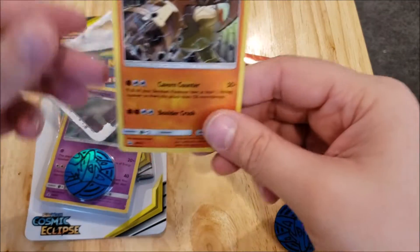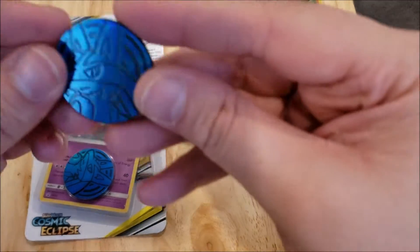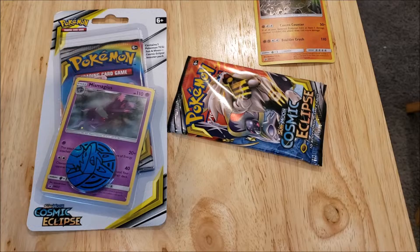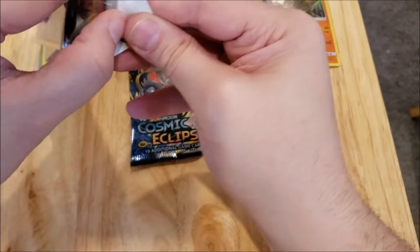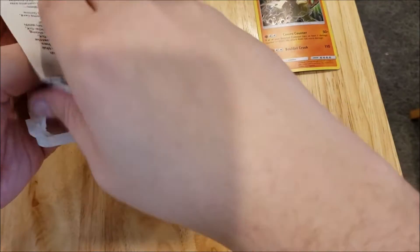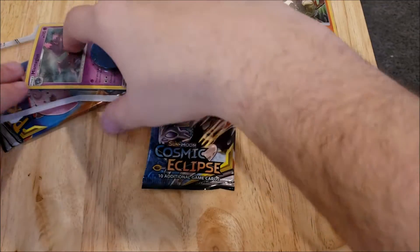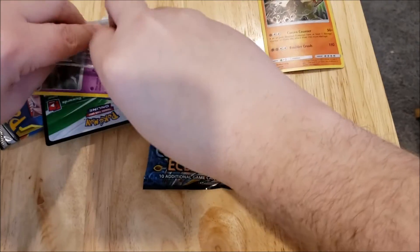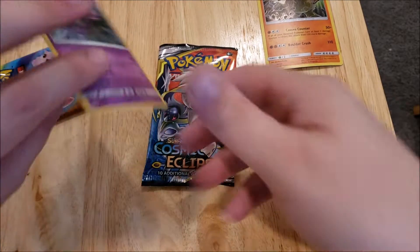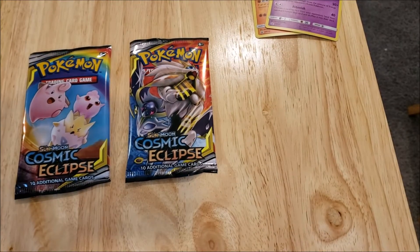So you get a promo code. Here is your Terra Kellon and you get a Lucario coin. I believe this other one is also a Lucario coin, so I'm just going to go ahead and open up this one as well. We'll get rid of the card and the coin because you've already seen that. Here's your Ms. Magnus promo, and there are two packs.